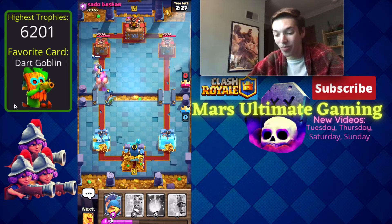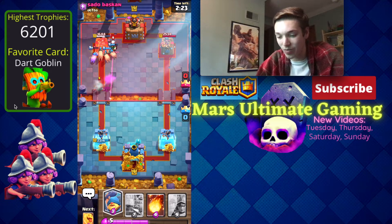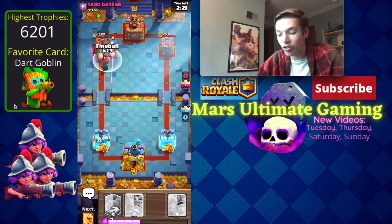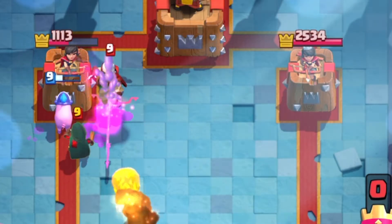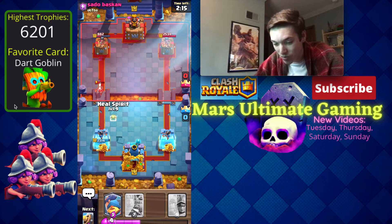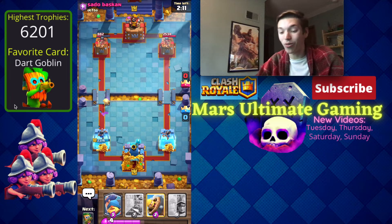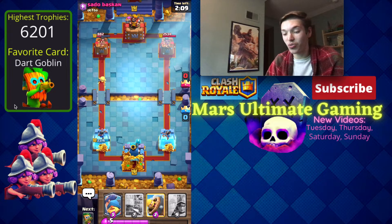We're going to go for Royal Hogs to keep the Dark Goblin alive because he doesn't have Barbarian Barrel now. We're going to get so much damage. His Bandit's going to go back — let's Fireball here. Can we hit the Bandit and the Magic Archer? Beautifully done! Now we can use our Heal Spirit to make the Bandit walk away and she is not going to get on that tower.